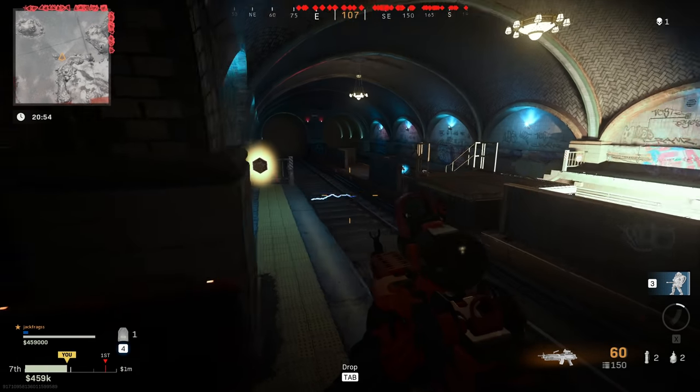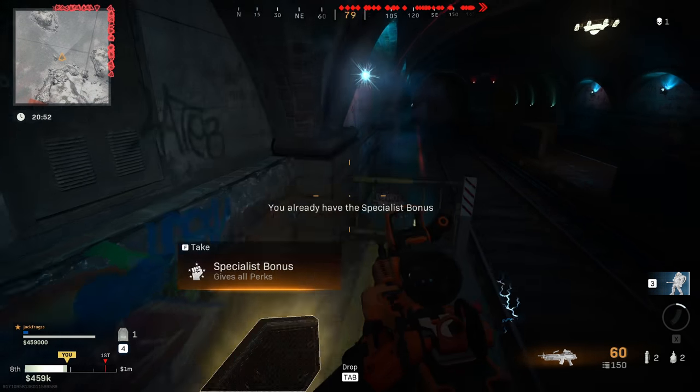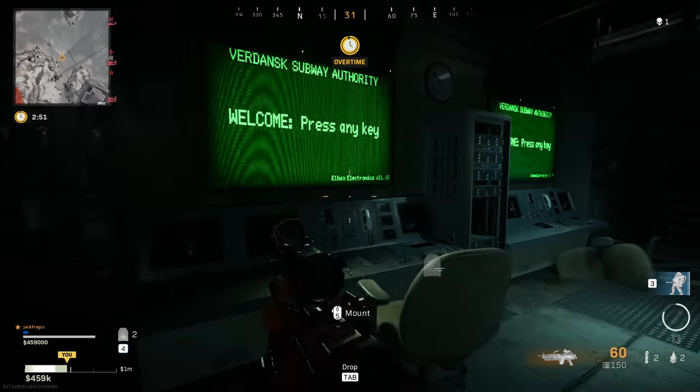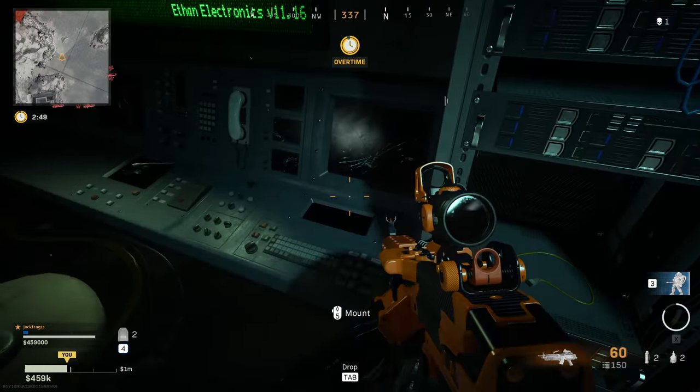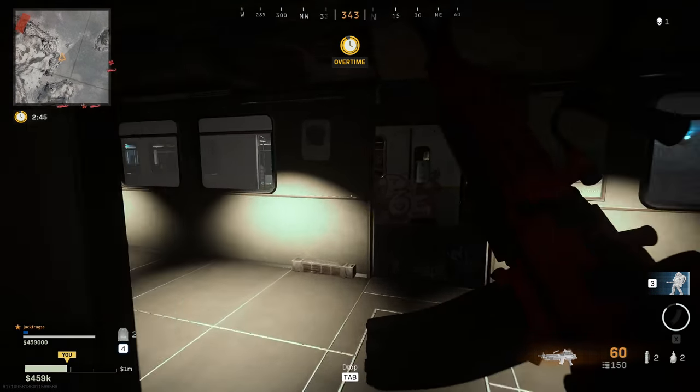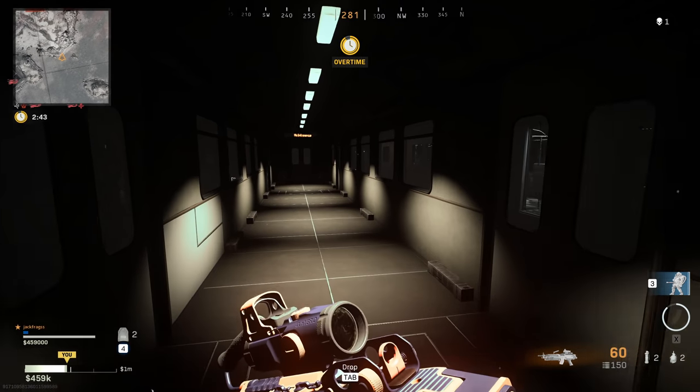There is another specialist pickup in here too by the tracks — so I told you it was worth it. If you want to leave the station, head back to the left room and use the computer terminal. This will tell the train it's ready to depart, and when you go inside it will take you back out into the Warzone with your newfound collection of treasure.